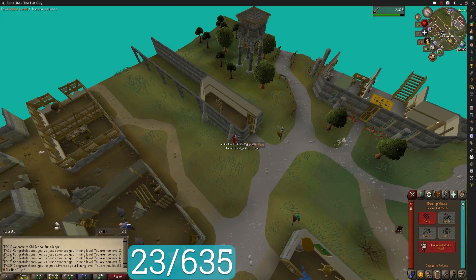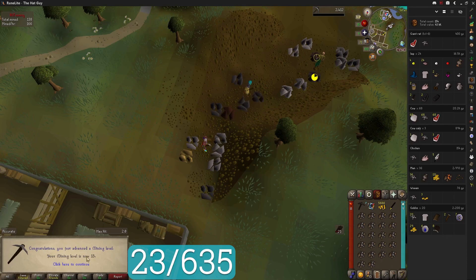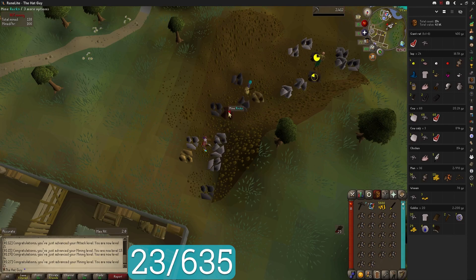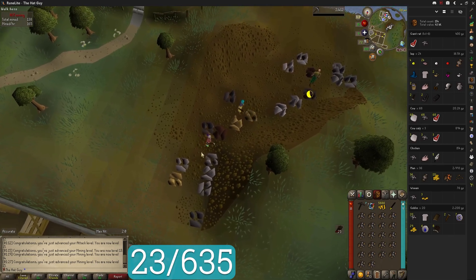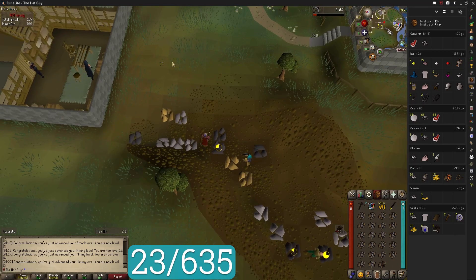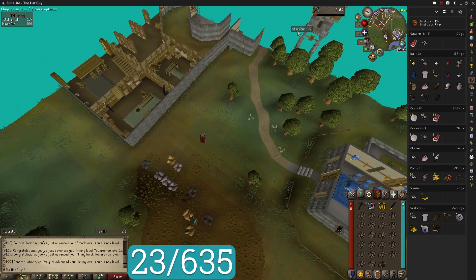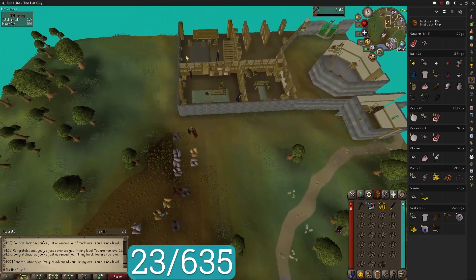That's one step closer to being done with that quest. There is level 15 mining - we finally have what we need. Get a piece of iron. Let me go steal a rock from this guy real quick. I didn't think he was actually mining, but yeah, let's go give this to old Charlie and be on to the next thing.